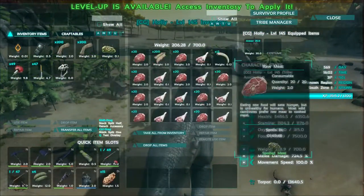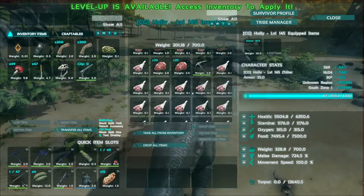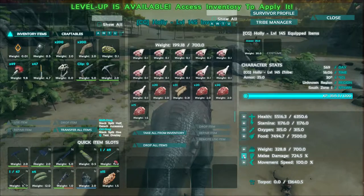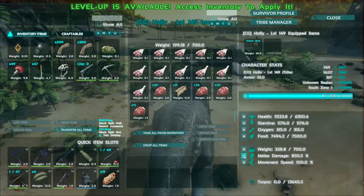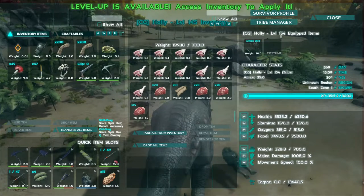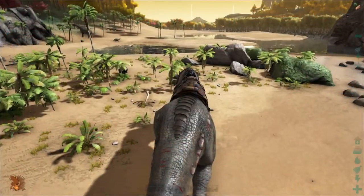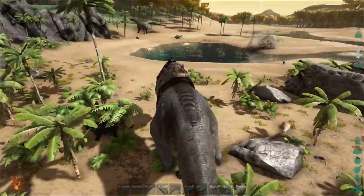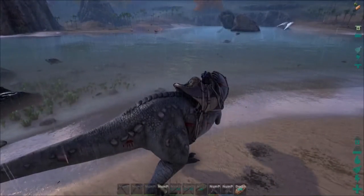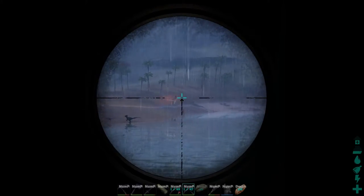What did we get there? I think we got an Apprentice metal pick and a simple pistol. Not that bad, not that good either, but the levels are pretty good. Let's pump this up to 1k and then increase health a bit. How many levels did I gain? It's like 11 or 12 levels — oh my goodness, perfect. Let me go a bit more. That was intense. I see another alpha in the distance but it's so far away, and I don't want to cross this river right here.